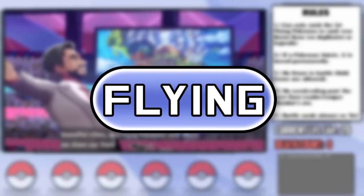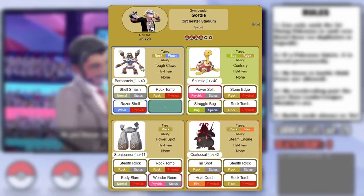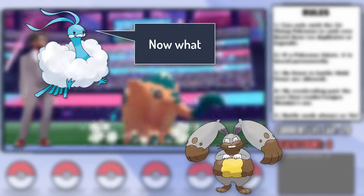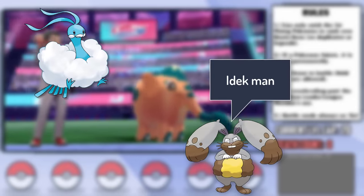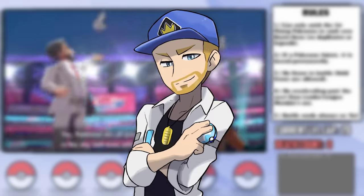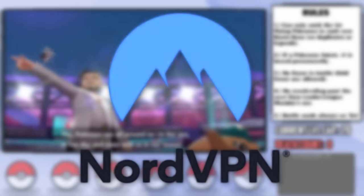The Flying-type is a really cool one, and looking at the Gym Leaders, it looks like this might be tough. Come to think of it, I've always wondered why Flying Pokemon can't just fly out of range of attacks and destroy opposing Pokemon at will. You know what can fly you out of range of any threats though? Today's sponsor, NordVPN.